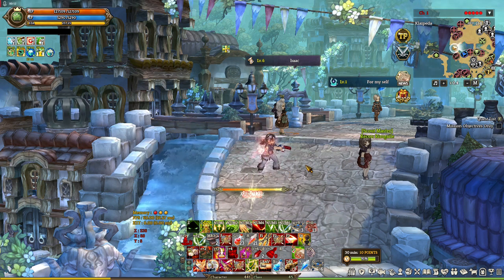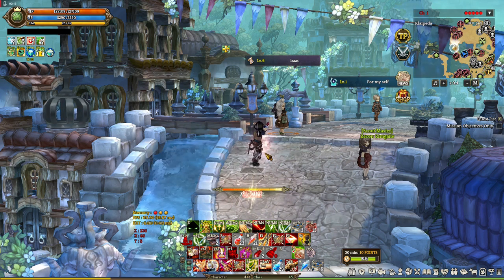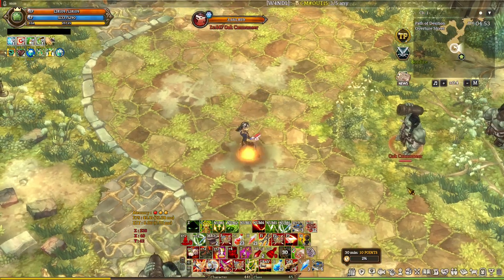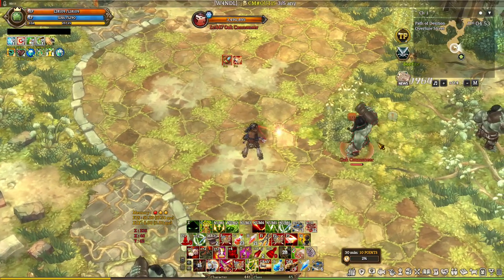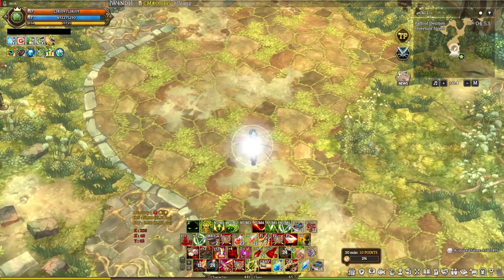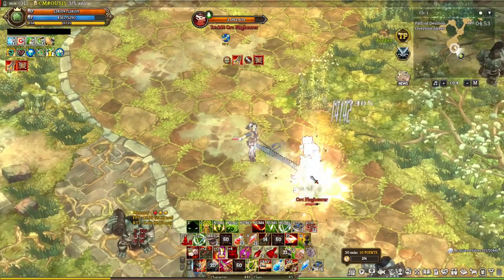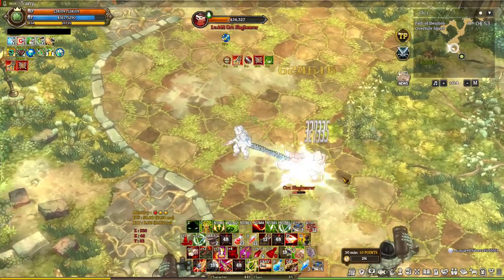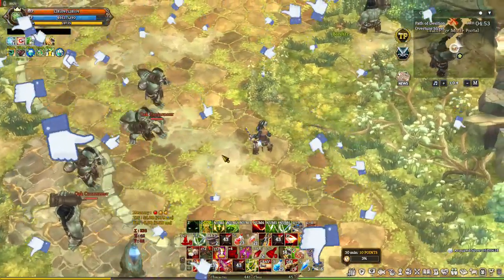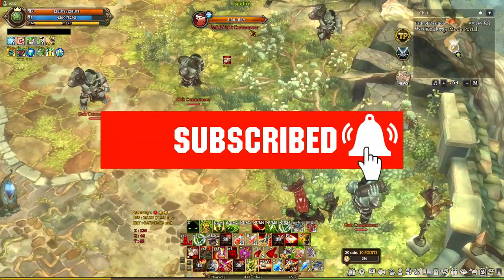All in all, this build is decent and excellent as a debuffer support. But if I were doing this build, I'd probably remove Sheriff and add Assassin or Bullet Marker. That's it for Rangda, Linker, and Sheriff. What do you think of this build — is it a go or a no? Share your thoughts in the comment section below. If you liked the video, hit the like button, share, and subscribe to be part of the Gaming Hardcore family.